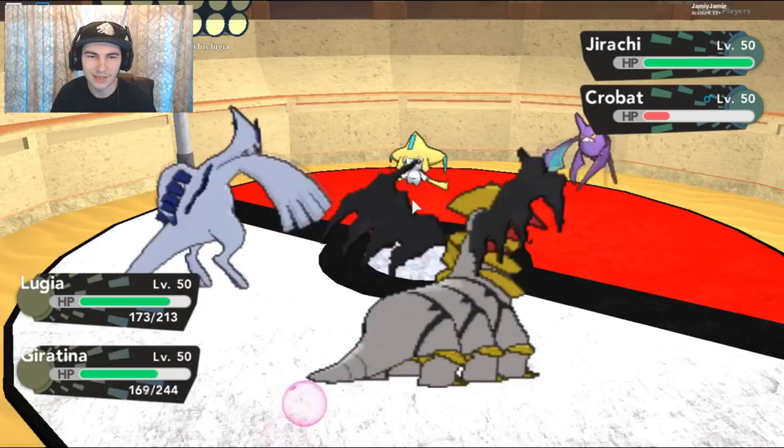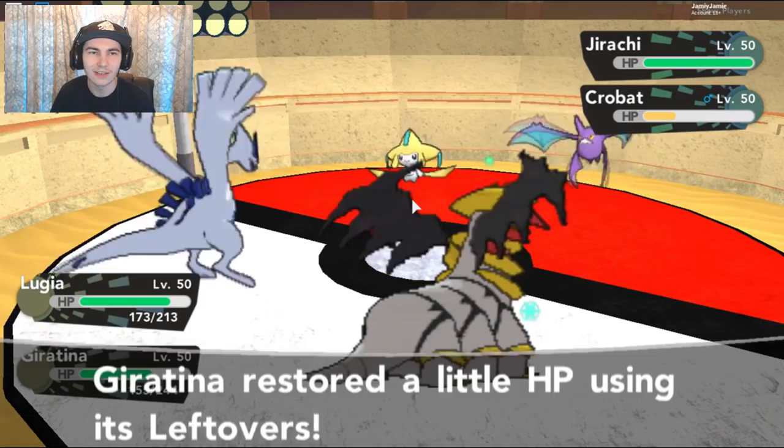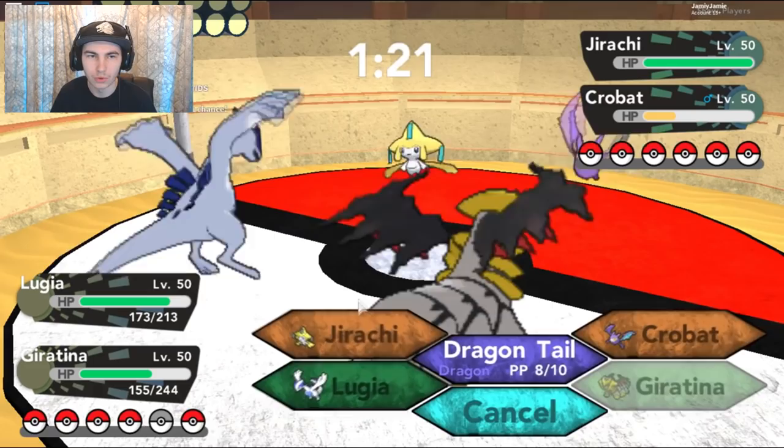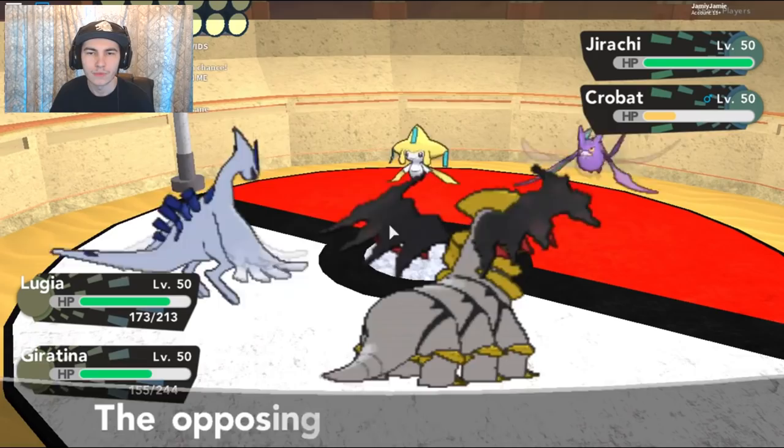That was the Ice one, I believe. Zen Headbutt is gonna be onto me. And I got flinched — this guy has Serene Grace. It's like a 20% flinch chance? Okay then. He's probably gonna be able to take out the Crobat. I guess I'll try and go for the Jirachi — we might as well deal with the Jirachi later, because I have a Pokémon that can take out the Jirachi fairly easily.